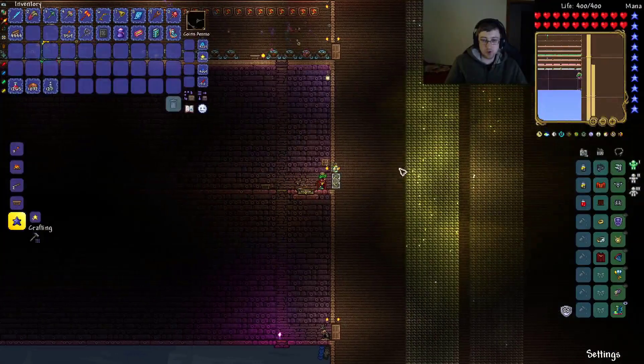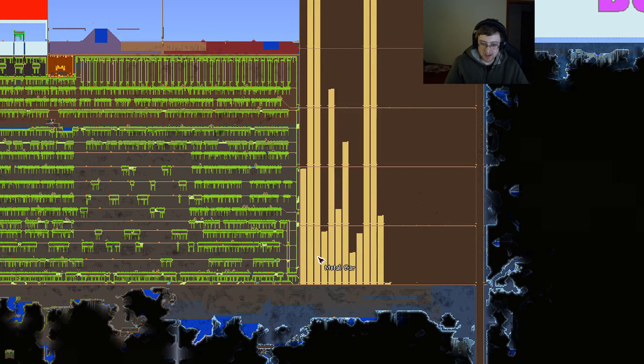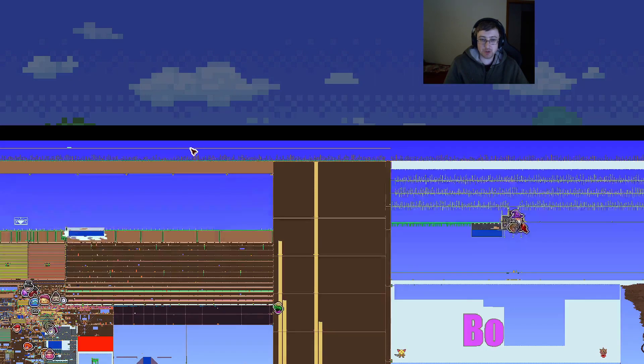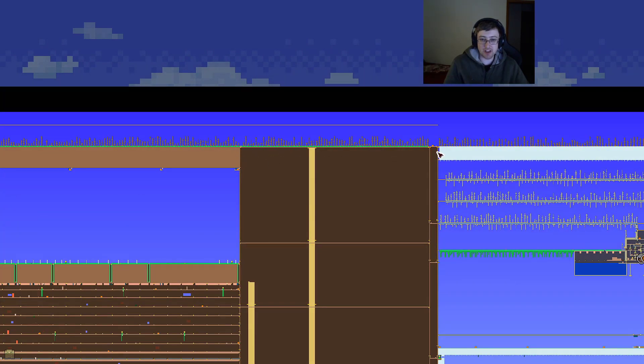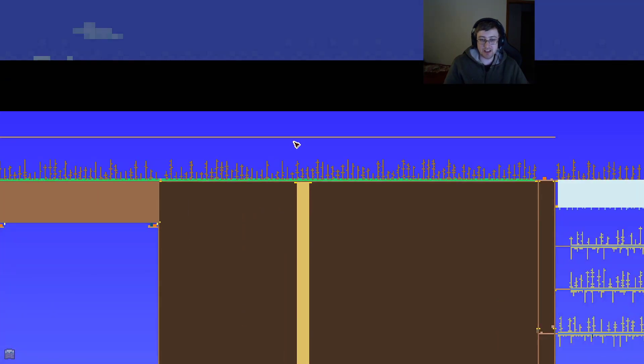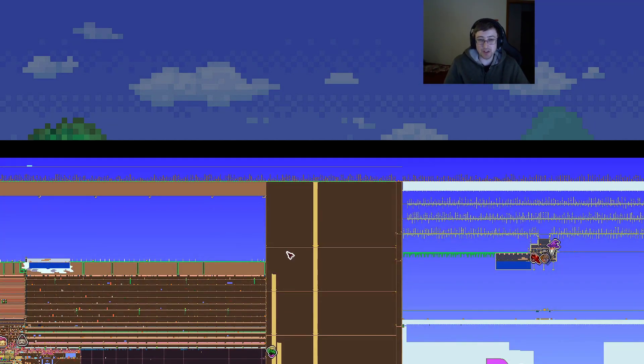I finally finished a bar. The whole premise of this room is that it holds 10,000 of every single bar in the entire game — they didn't add any more, I hope. So as you would probably expect, it goes copper, tin, iron, lead, silver, tungsten. Originally this was to the top of the map, but then I realized my tree farm would be way better if I could just farm more trees on top of here. So I took a minor cut, so it's like 100 less — holds more like 9,900 — but it's still basically 10,000, so I don't care.